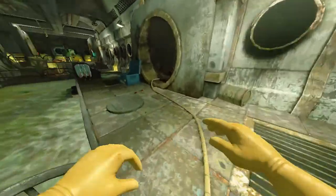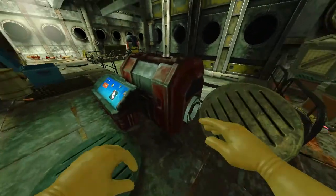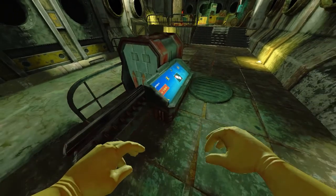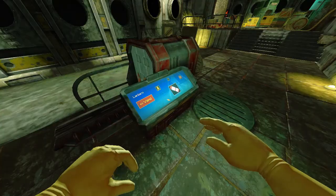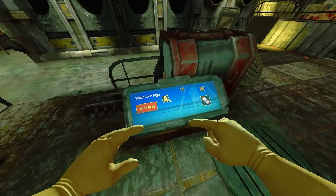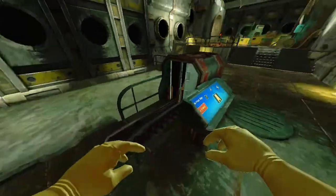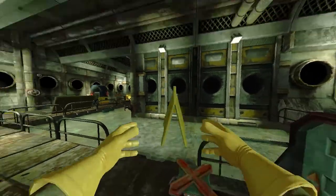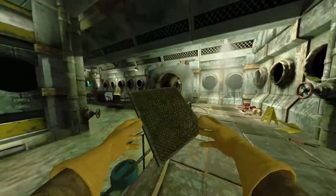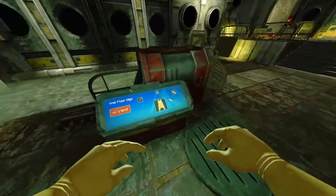I'm going to teach you guys something about the vending machine. The vending machine appears in most levels, though for some reason it doesn't appear in Athena's Wrath. Most of the time you're going to see this thing — it vends stuff. You can choose what you want. For example, if I want a vent-for-sign I just press Vend and it gives it to me, though I'm going to immediately throw it away because I don't need it.